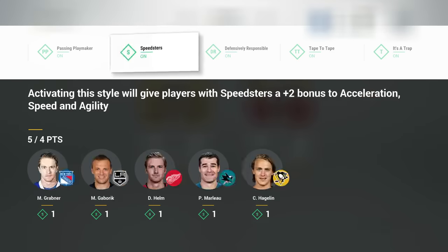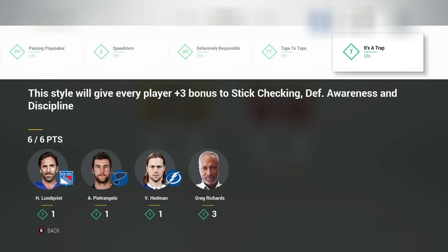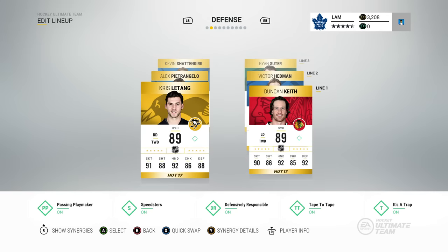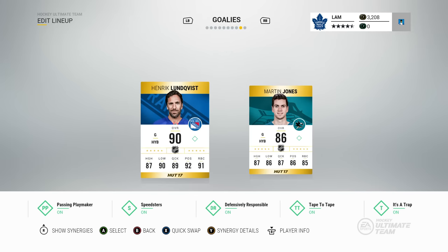Let me show you the synergies. Tape to Tape gives a plus-three bonus to passing, offensive awareness, and poise — that applies to every single player on the team. It's a Trap gives a plus-three bonus to stick checking, defensive awareness, and discipline. Together these make the whole team so much better, and I can't stress enough how important it is to actually complete your synergies.